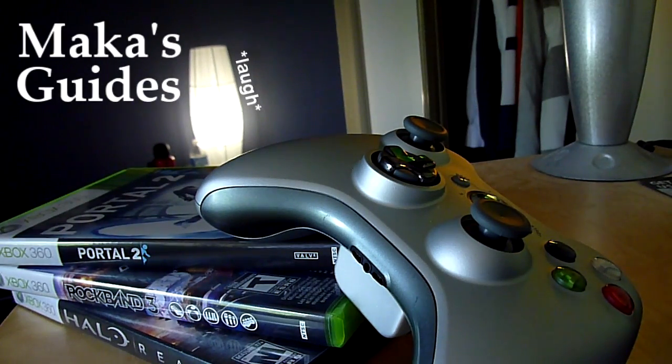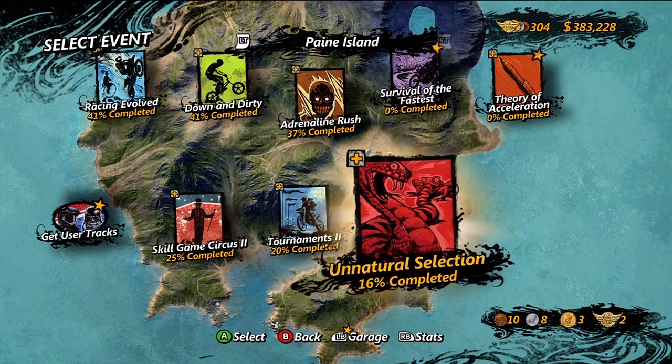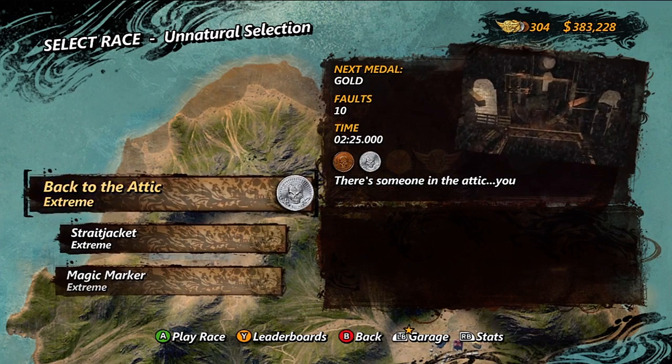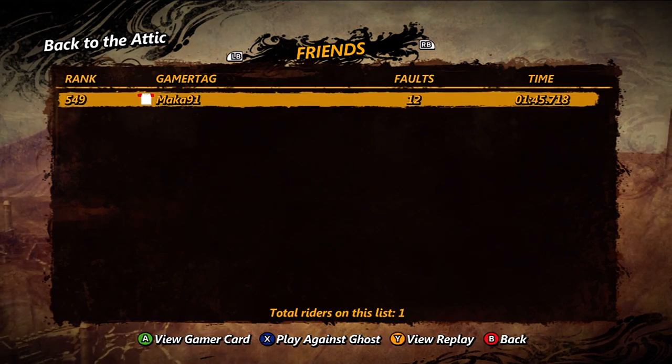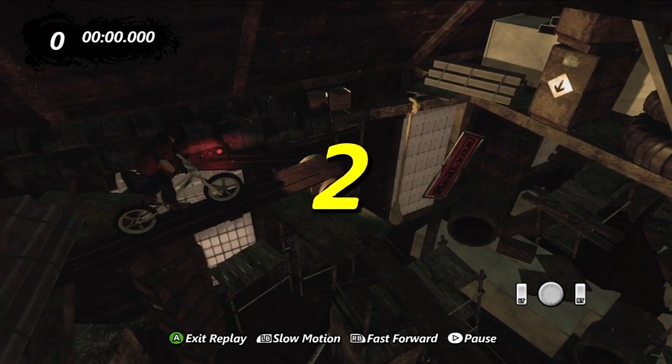Macca's Guides. Hey, what is up guys, Mac here. I'm bringing you the Extreme Pedaling achievement in the Origins of Pain DLC in Trials. For this achievement you're selecting the Back to the Attic extreme track and making sure to use the Gecko, which is the new BMX bike. You are viewing a replay of mine, but it's the same thing.